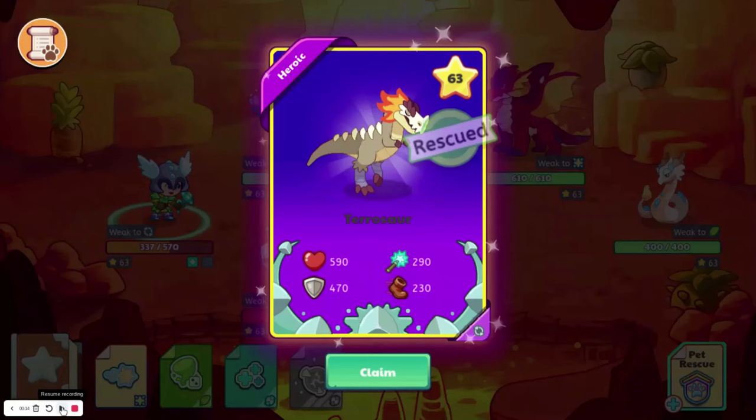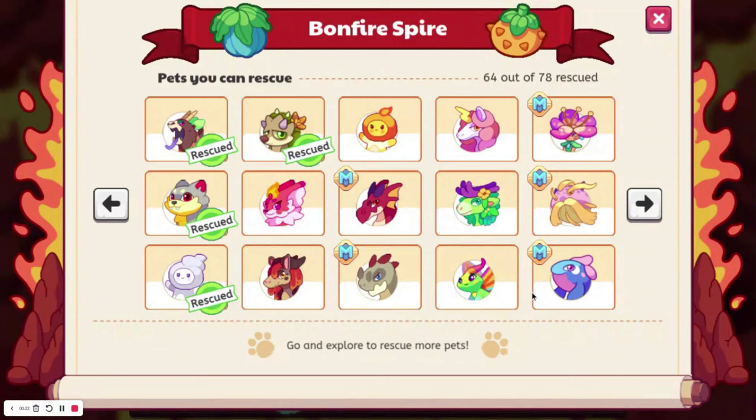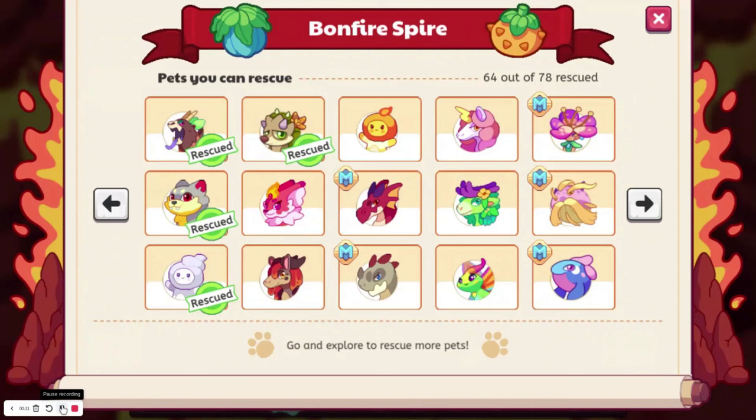There's Pterosaur — it says it's heroic, but it's actually legendary. And there's Embershed. As you can see, we have a lot of pets: 64 out of 78 on Bonfire Spire, and 86 overall. That's out of the 122 that are obtainable, and that's soon to go up to 124 because I expect Summerfest to come out soon.